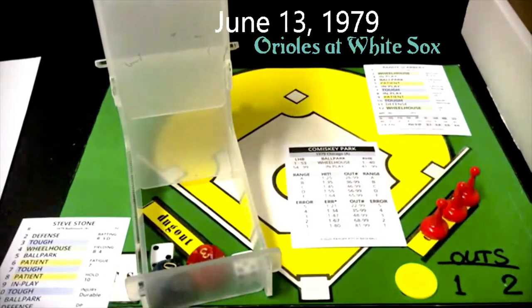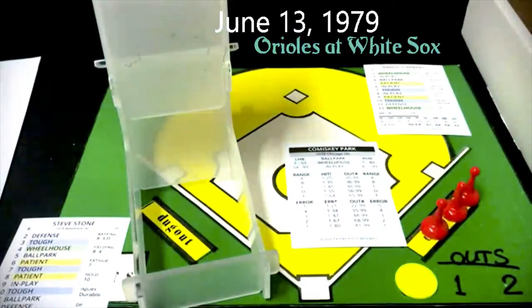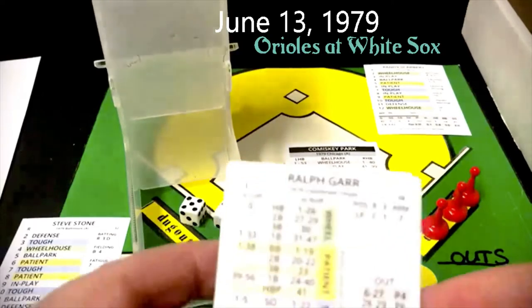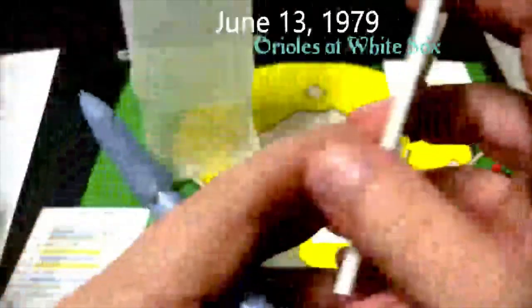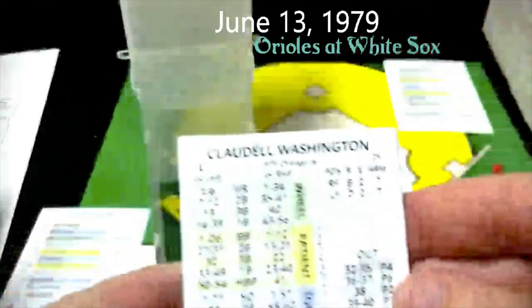That brings to the plate the White Sox, and the first three batters will be Ralph Garr the left fielder, Claudell Washington the right fielder, and Chet Lemon the center fielder — the entire outfield batting against Steve Stone, who is currently one of the announcers for the Chicago White Sox. That is an 8 and a 76 — an 8 on Steve Stone is a patient, and 76 will be an out, it is an F8. So Garr is out, and that brings Claudell Washington to the plate.